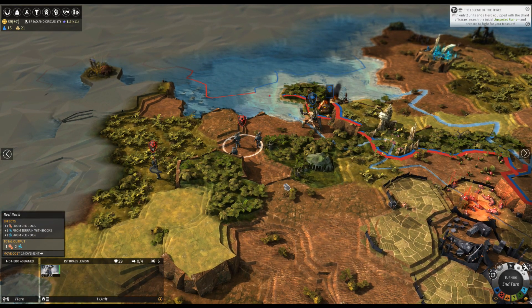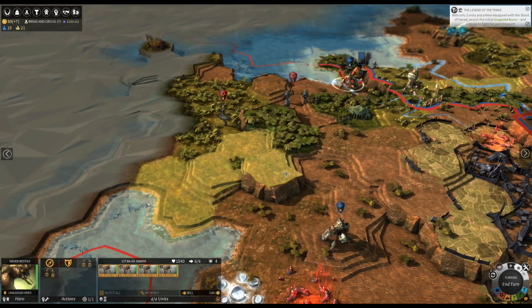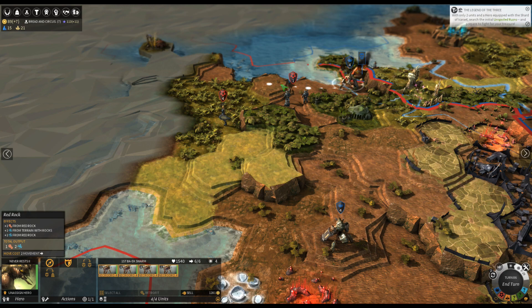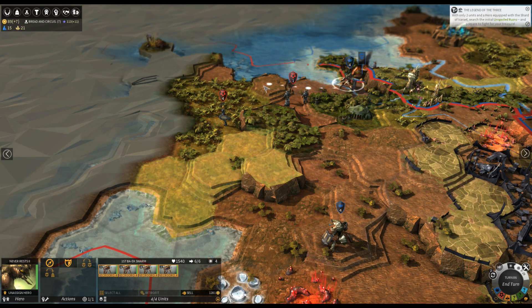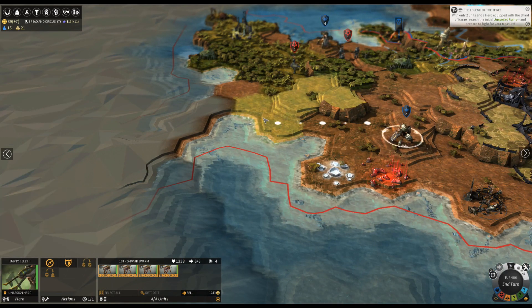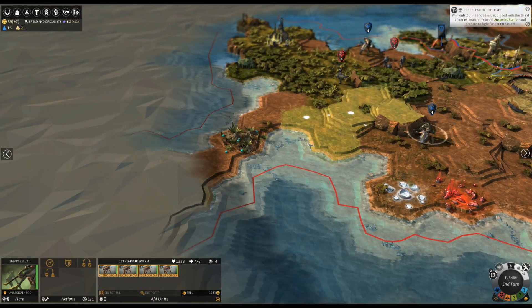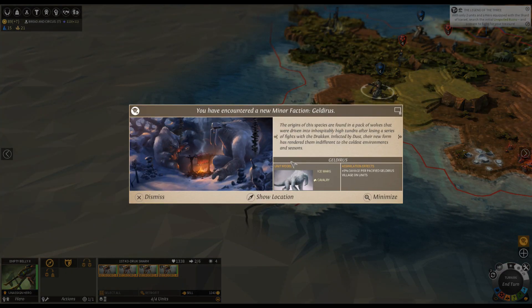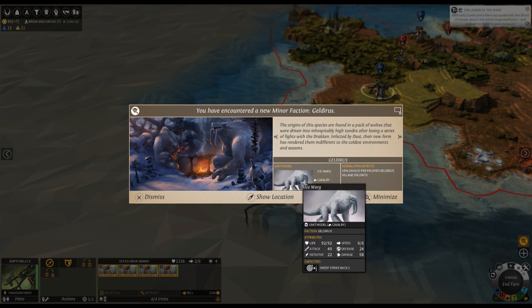These guys are settlers. Let's continue — okay, I'm going to go up here. I think they only have one region here. Let's continue to explore their region. Oh, maybe this is a land bridge.